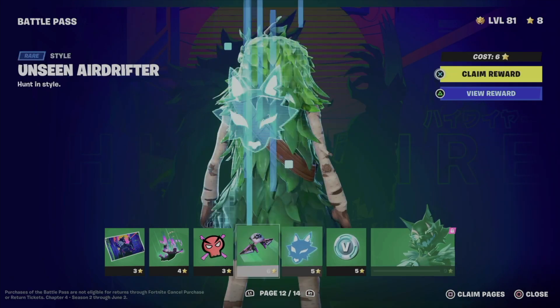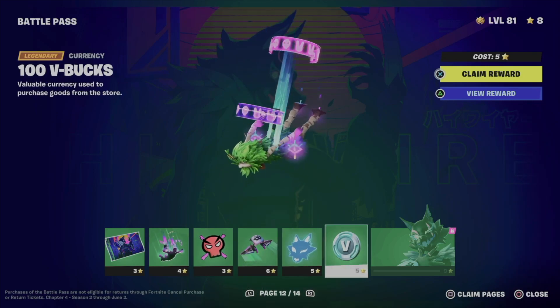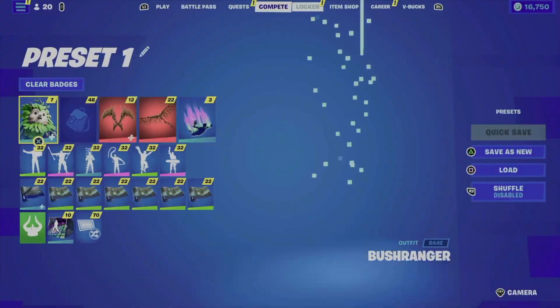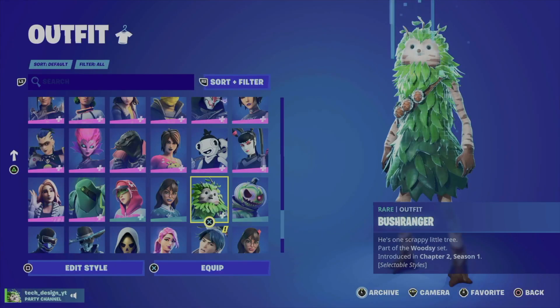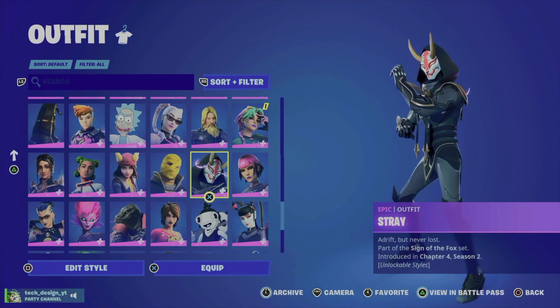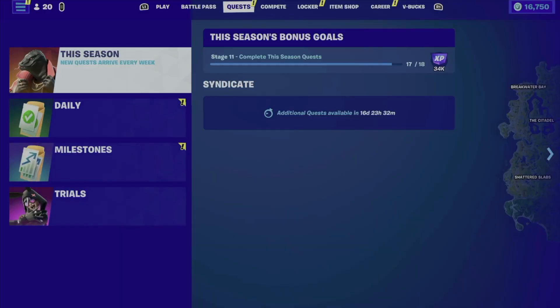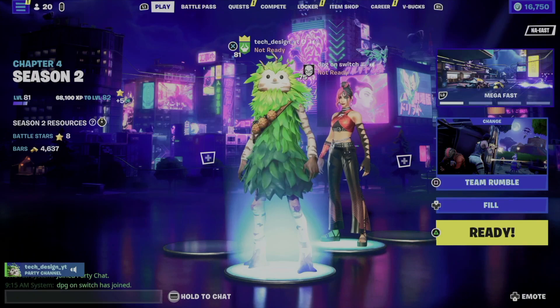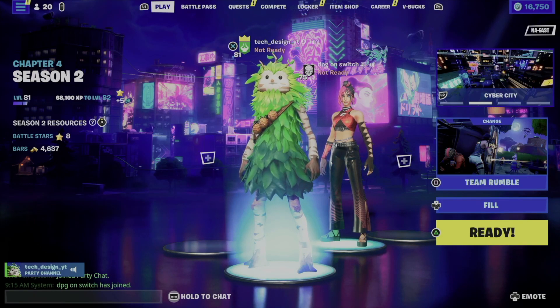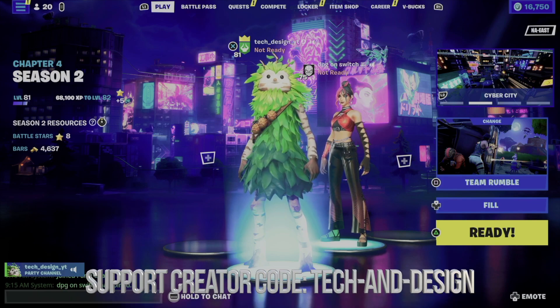I suggest claiming pages at a time so you won't get confused or have any problems claiming skins. If you don't see your skins in your locker — if you go to your locker and you're missing those skins you just got — just go into a game and get out, which should refresh Fortnite, or just restart Fortnite or restart your console.